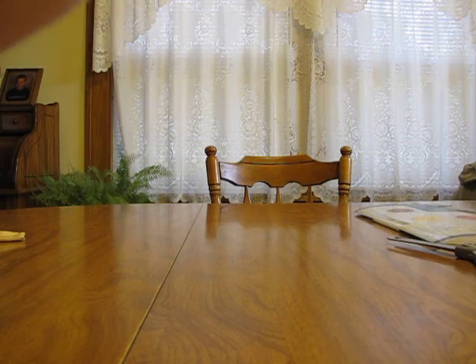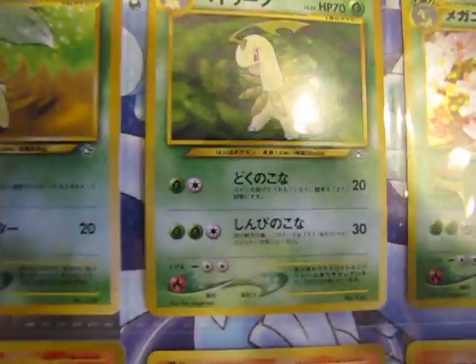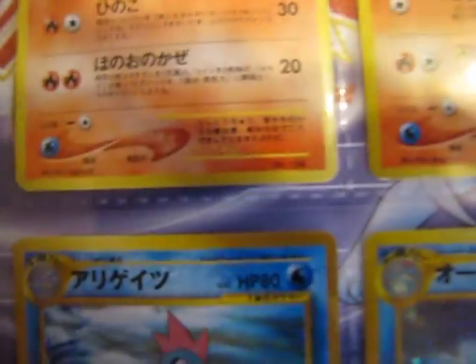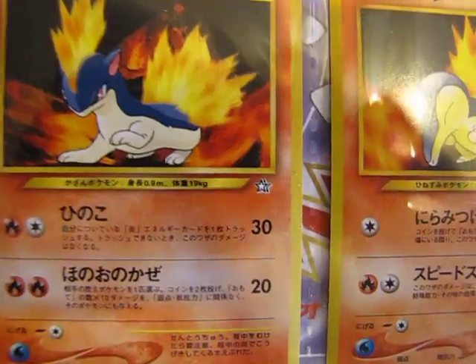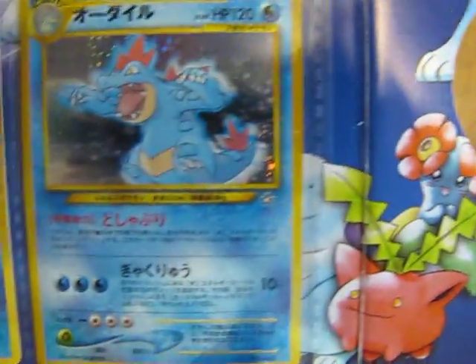Let's see if I can get this open. Yeah, one slipped out. That's really neat. We have Chikorita, Bayleaf, and Meganium. And down here we have Cyndaquil, then Typhlosion and the middle evolution — I'm blanking on its name right now. And then down here we have Totodile, Croconaw, and Feraligatr. That's going to bother me that I can't remember that evolution's name.